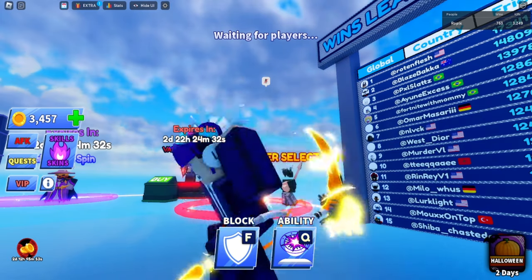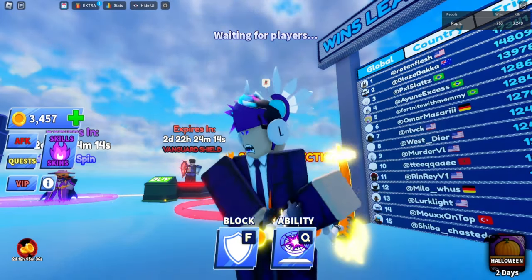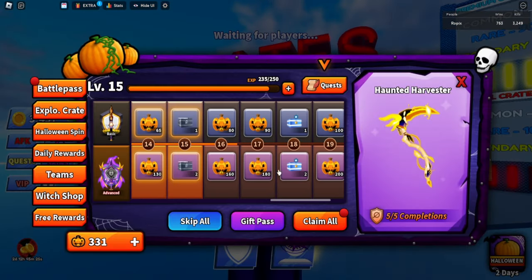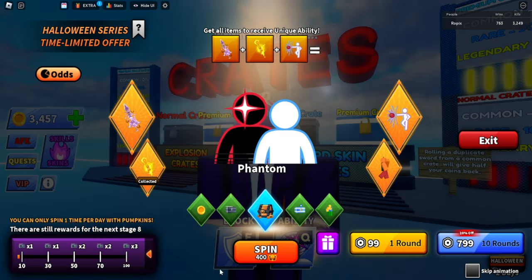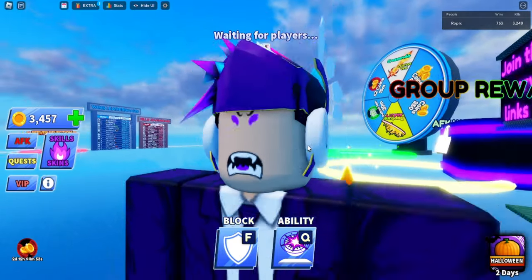If we keep moving through the battle pass, on levels 34, 37, and some others there are blue chests — those are the winter spins. Once you claim those you can't claim them the normal way. Looking at the Halloween spin, there are chests that are either explosion chests you can claim, or they give you a Halloween spin you can spin here. You can spin for 400 pumpkins, which will be replaced with 400 winter tokens, and there will be new abilities and new everything in this update.